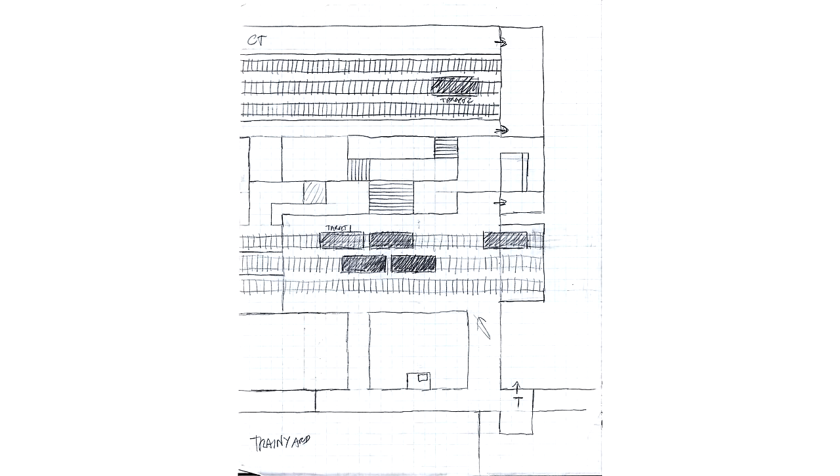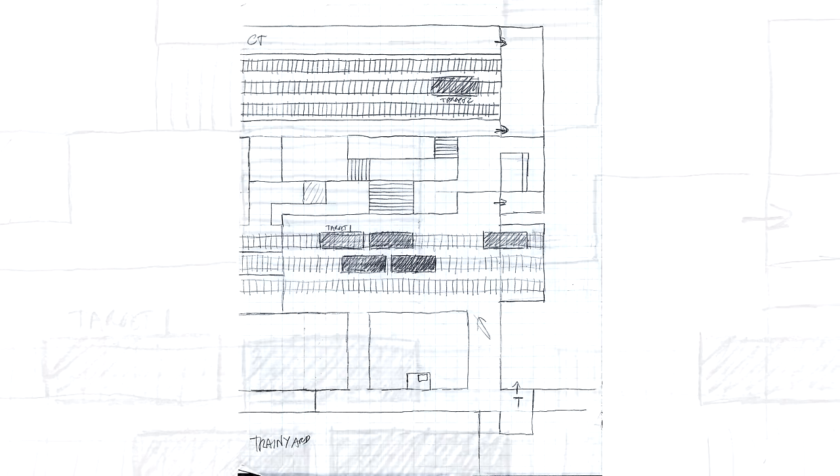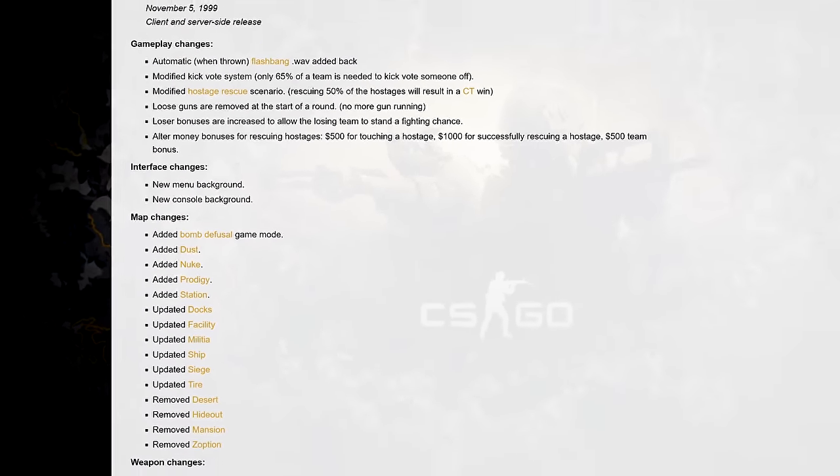In just 15 minutes he had sketched a layout, which was the basis for the new version. You can already see similarities with the final map, but at the same time there were also a lot of differences. With the train station being a viable target, he wanted this new train map to be based on the defuse gamemode, which had only been out for weeks at this point.